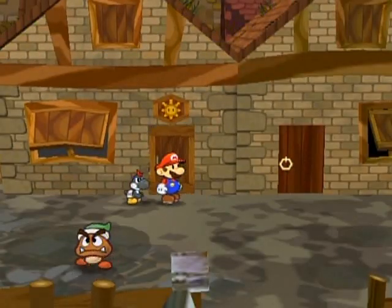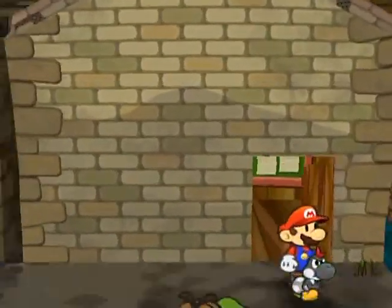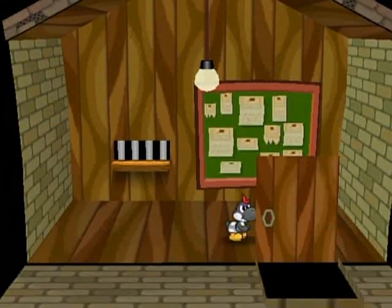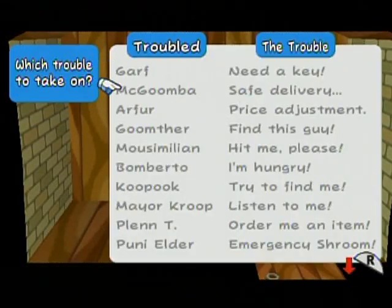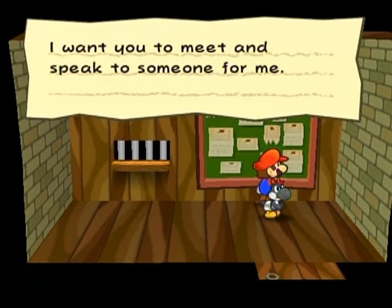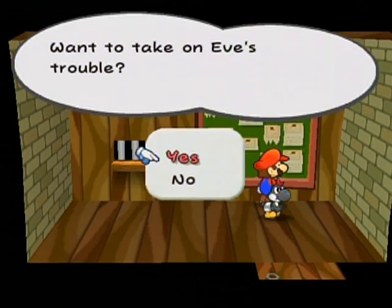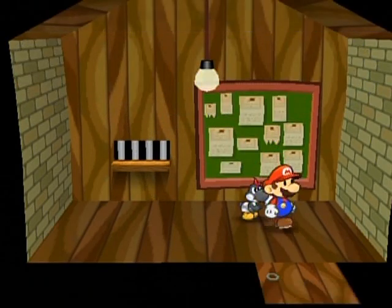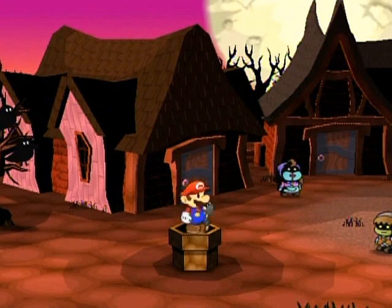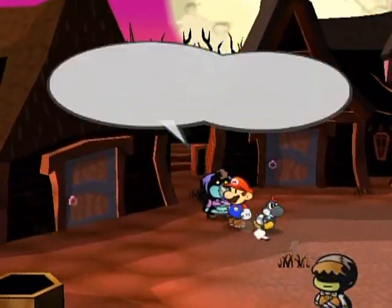All right, I may go - and go I shall, over to the Trouble Center now. There should only be two open at this point in the game. 'Eve, I want you to meet and speak to someone for me - I'll tell you all about it at my house in Twilight Town.' Sure, let's do this. Here we are in Twilight Town but I don't remember who we're supposed to talk to offhand.